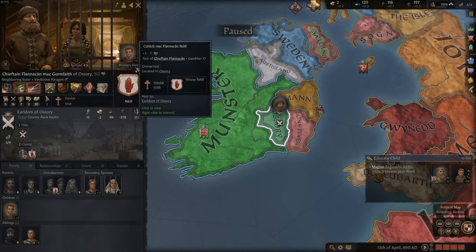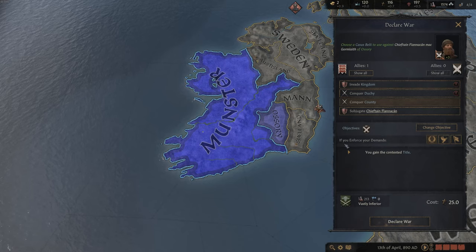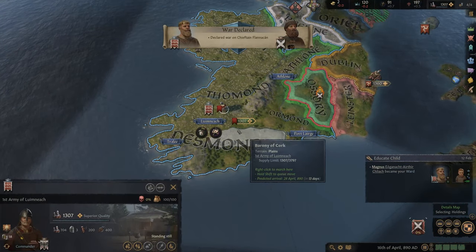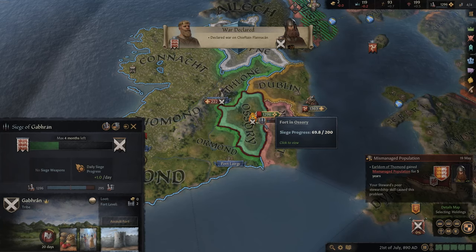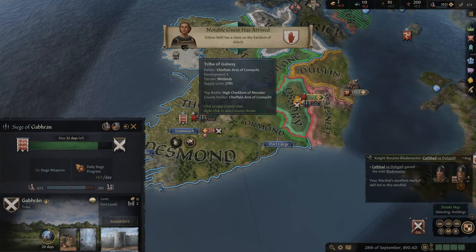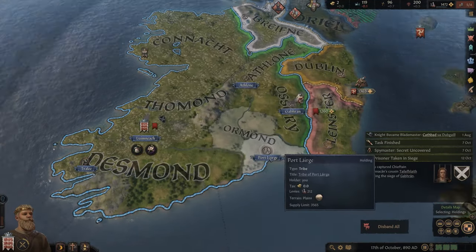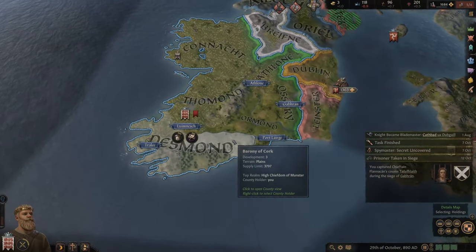Next up, the Earldom of Osori. He's got no heir, he's really, really weak - seriously extremely weak. So I think I will just go for him and declare war. There's no other way to say it, but he's so weak that we have to take him before someone else does. Let's lay siege. He's going for my main capital but with so few soldiers that won't happen. And there we've got it - 100%. We made this a quick business and we got it. That was rather quick. We have increased the size of our realm of Munster.